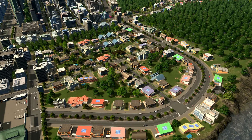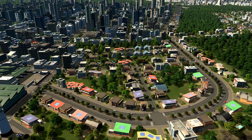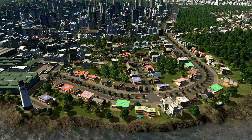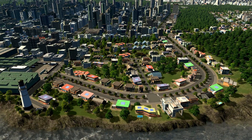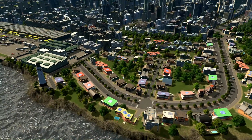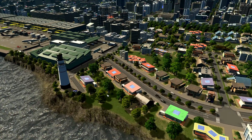Some airline companies can rent those homes for their pilots or flight crew to stay at night, instead of those big hotels and a crowded city. Here is a nice, silent neighborhood for them to stay and rest before they take their flight out of the city. And now we will move to the seaport.